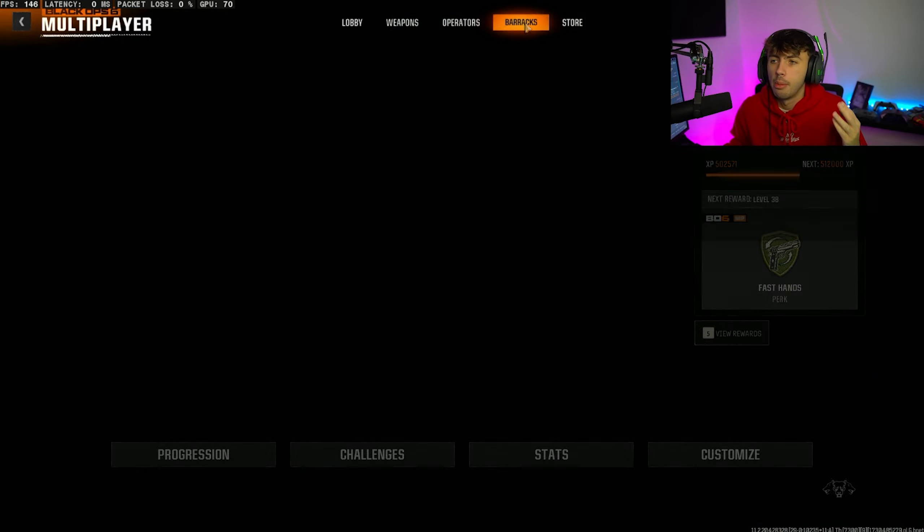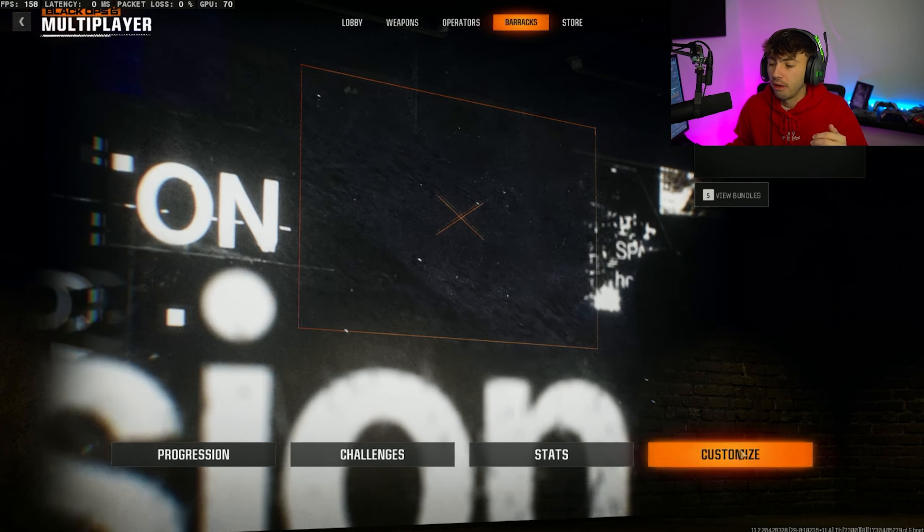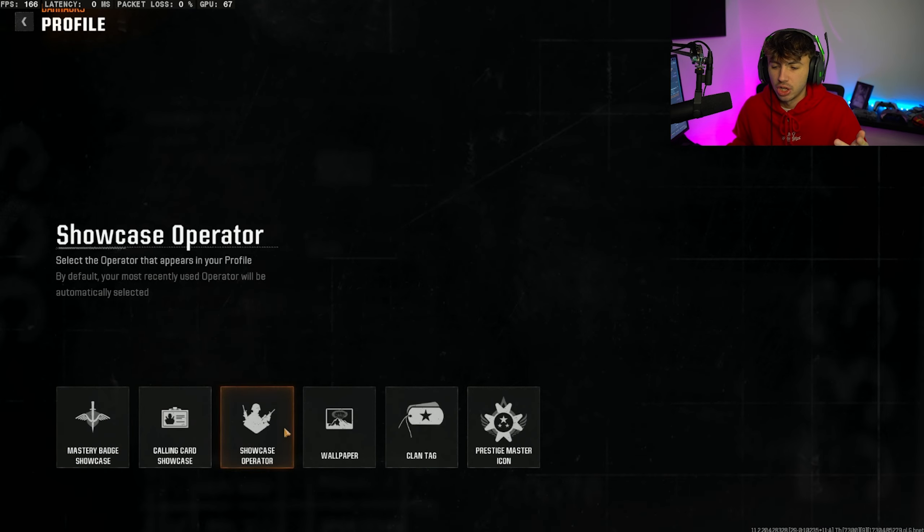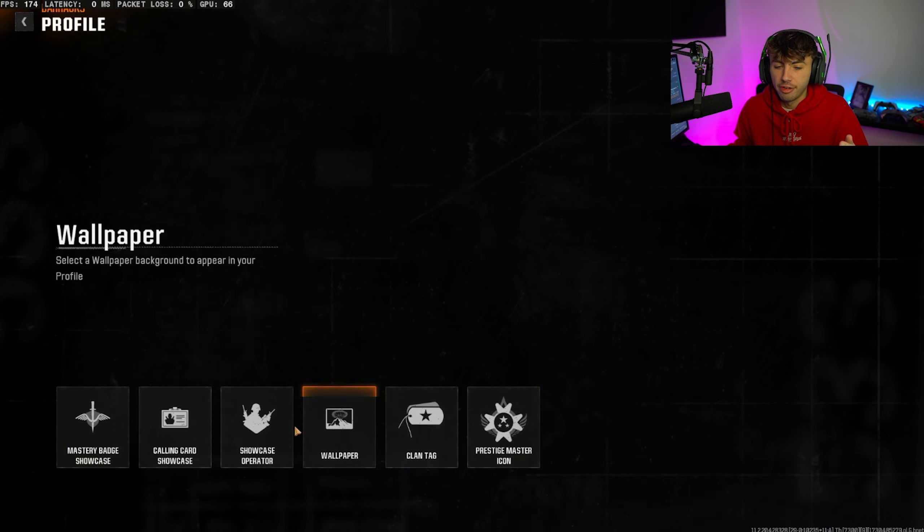All you're simply going to do guys is come over to Barracks. Once you're in your Barracks, you're going to come to Customize, and then in Customization, you're going to be able to change it all here. However, you might find if you go to Profile, you get a very similar sort of thing.